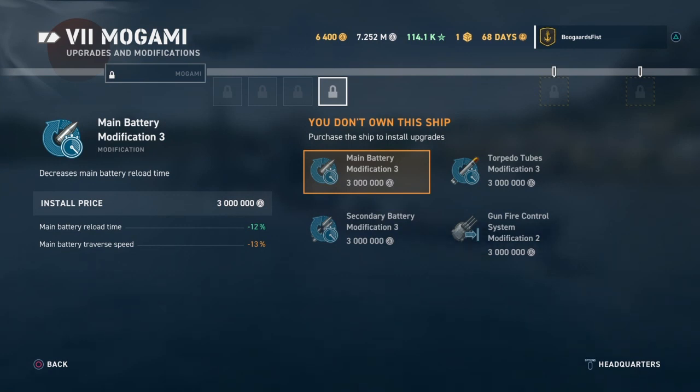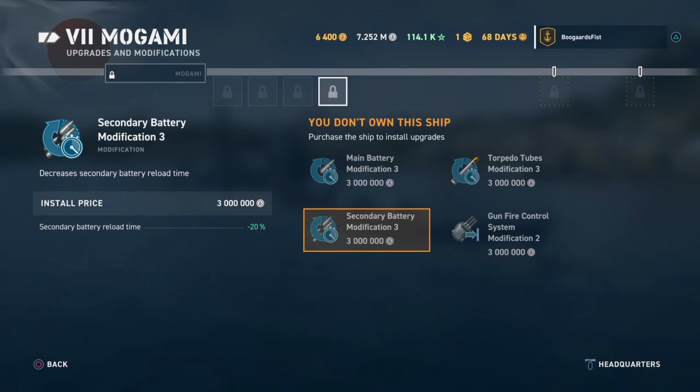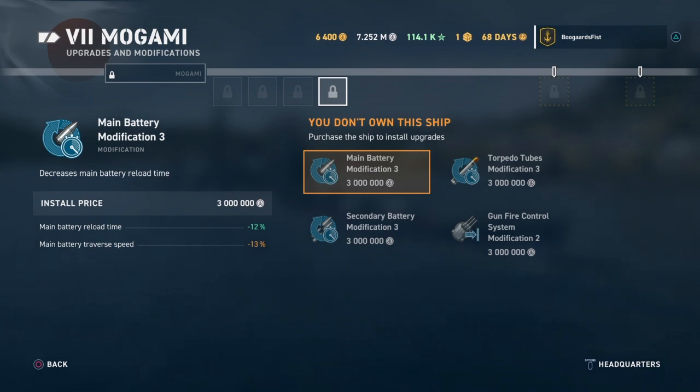For tier 7 destroyers and cruisers, you're typically going to have a combo of mods. For United States cruisers and destroyers you have three options; for Japanese destroyers, three options; the Japanese cruiser adds in the Secondary Battery Mod. For cruisers I'm typically going to put on the mod that cuts down on the reload time - it does slow down your turret traverse, but as you gain experience hopefully you're able to overcome that and have your shots positioned ahead of time.